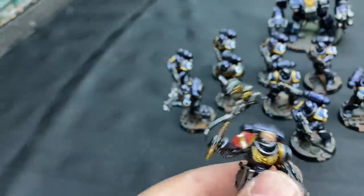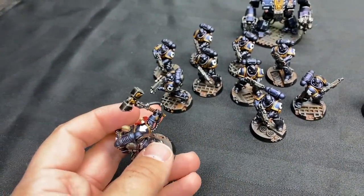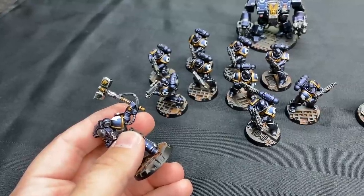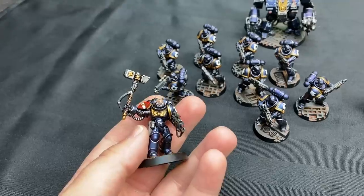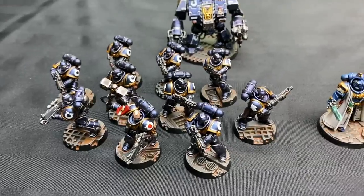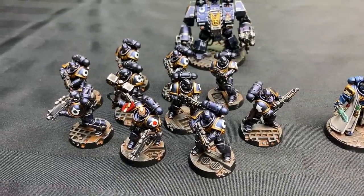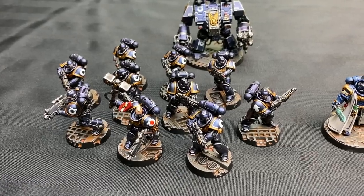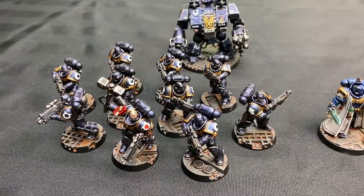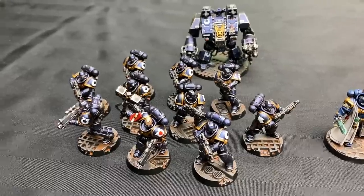People keep asking where this Thunderhammer's from — it's just a plain old plastic Thunderhammer from the Assault Terminator frame. I basically hacked off the Sergeant arm that's pointing from the Intercessors and hacked off the Terminator arm and stuck them together. Then I did up 9 guys with bolt rifles and one with an AGL, as another troop choice to go with my Assault Intercessors. I'm going to do a third box too, probably with another Thunderhammer Sergeant because it seems legit.